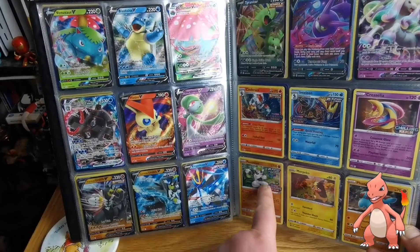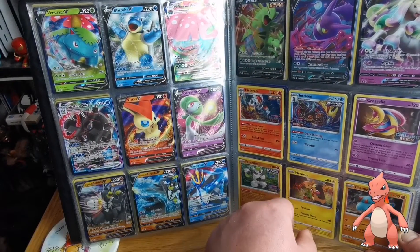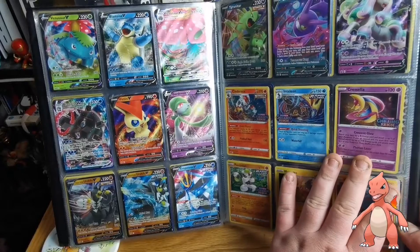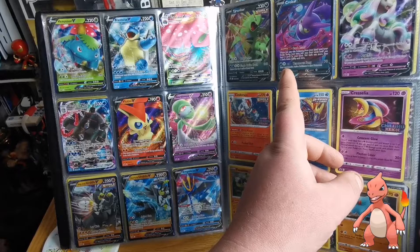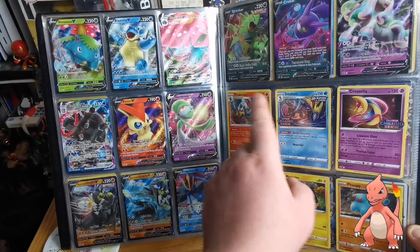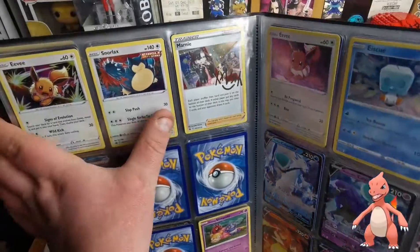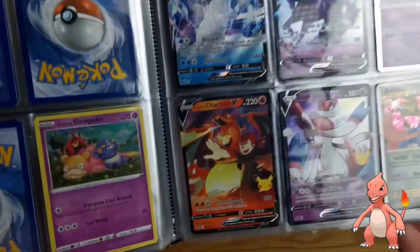Here we go — Chilling Reign promos, we got them! Pre-release promos — it's so much easier now with the battle stadiums to try and get your hands on the promo. So much better. The Urshifu's down there, we got the Rapidash V box, Tyranitar and Corviknight came from... no, you came from tins. The money box was a pretty cool box.